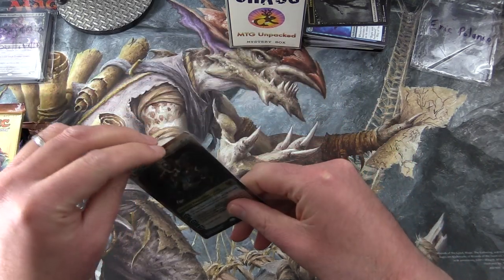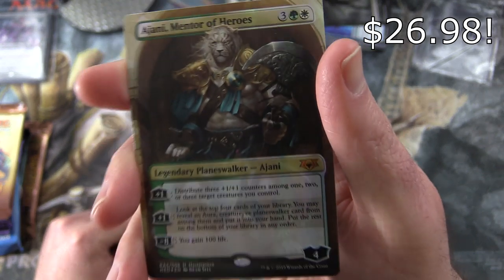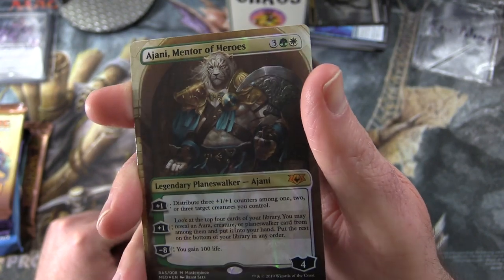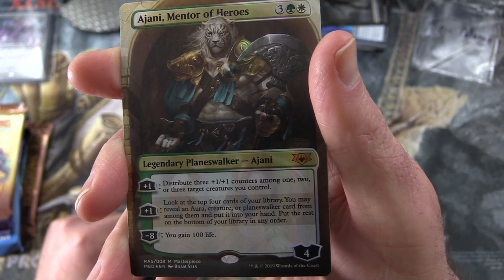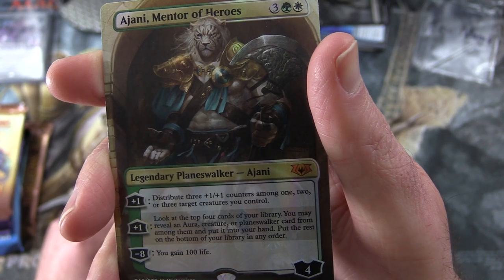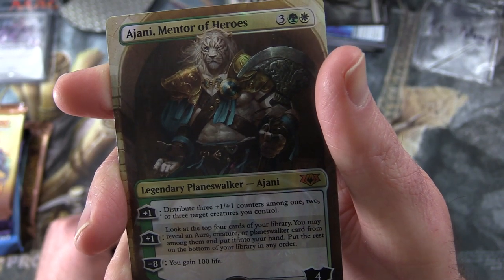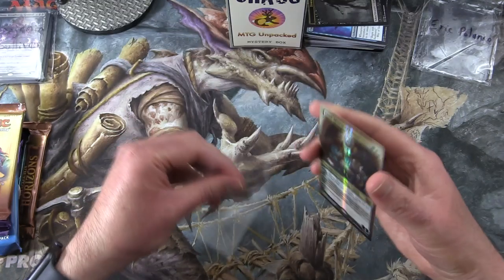None other than Ajani, Mentor of Heroes — I think this is one of the Mythic Edition cards. Legendary Planeswalker Ajani, 4 loyalty for five. Plus one: distribute three +1/+1 counters among one, two, or three target creatures you control. Another plus one: look at the top four cards of your library; you may reveal an Aura, Creature, or Planeswalker card, put it into your hand, and put the rest on the bottom in any order. Minus eight: you gain 100 life. Pretty cool — nice foiling there for Eric.